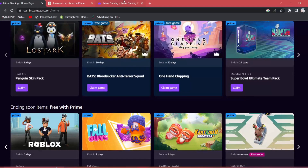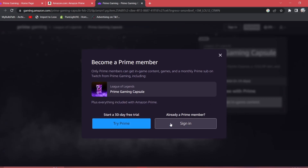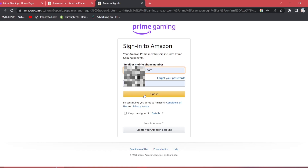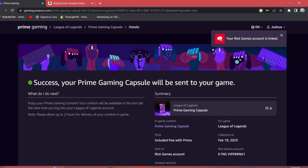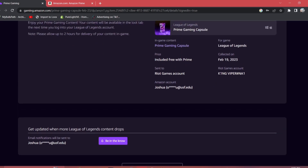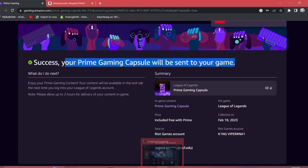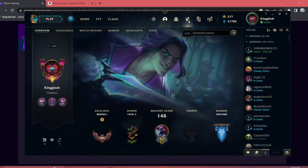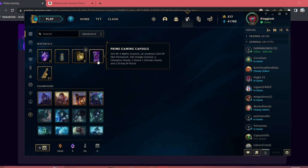From prime gaming.com, you can claim this Prime Gaming capsule. You have to sign in with whatever account you have. Once you sign into that email that you created the Amazon Prime with, click 'Claim Loot.' You will be taken to a screen that shows your information, your game account, and it tells you that your Prime Gaming capsule will be sent to your game. Go back to League of Legends — normally it updates immediately. Open your loot and the Prime Gaming capsule is there.